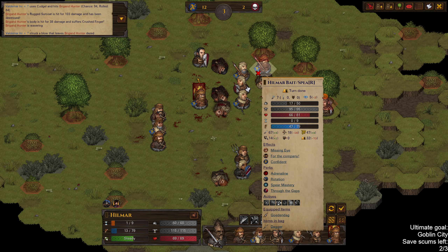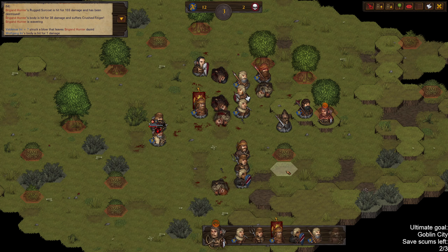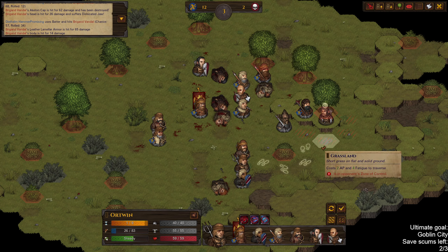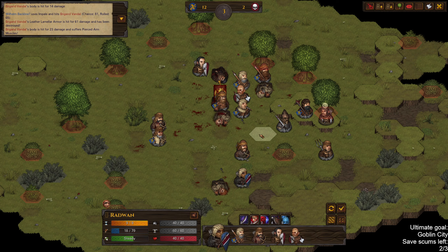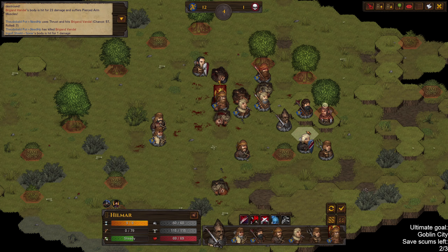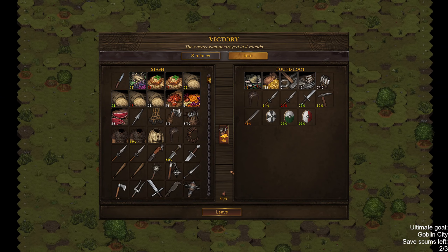I'm really liking what Hilmar can do, even though he's a bait character — very useful so far. Maybe I could be daggering these people down — I don't really want to, it's fine. It's all going to be fine. Get some levels out of that.